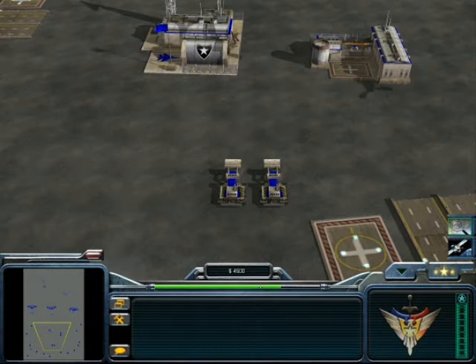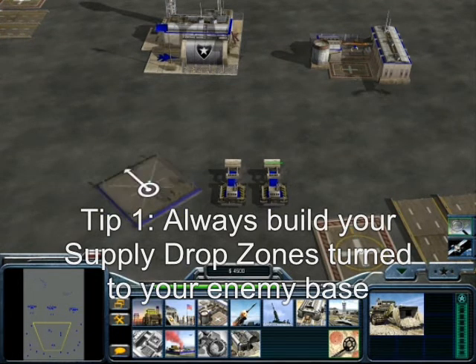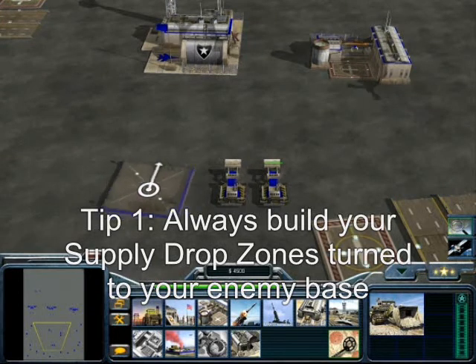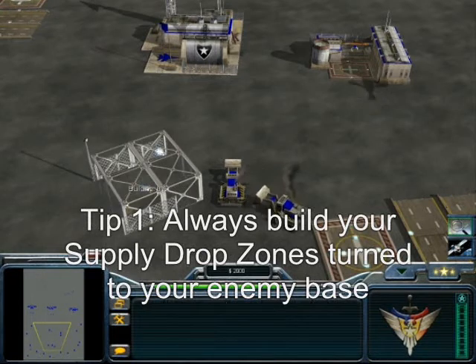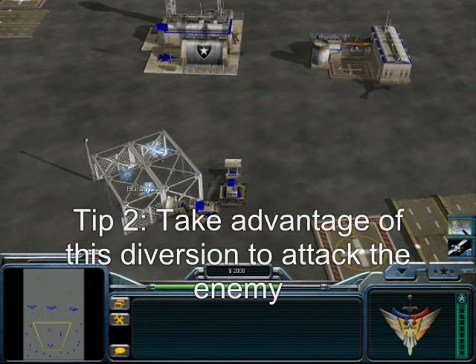This is a golden rule for every time you play with General Granger: you must worry about nasty enemy base defenses. Here's a little trick — when building your Supply Drop Zones, always point them toward the enemy base. For example, if the enemy is on the east side, build and point it to the east. Every time the Supply Drop Plane comes by, it will fly toward the enemy base, distracting their base defenses into attacking the cargo plane. Take advantage of that moment and send your units to attack while the cargo plane is distracting their anti-air defenses.